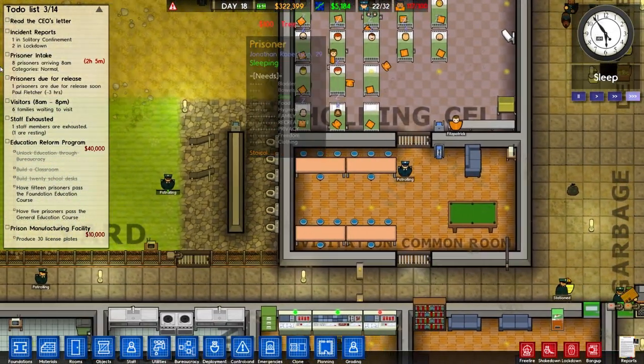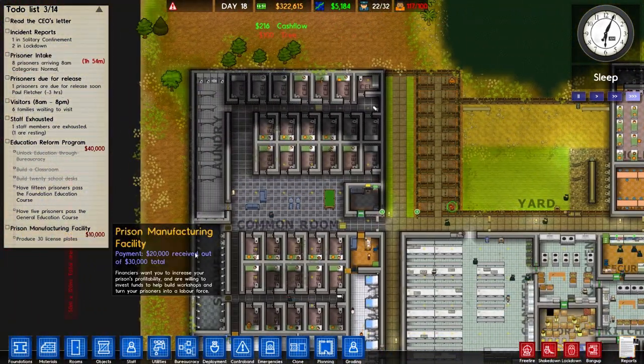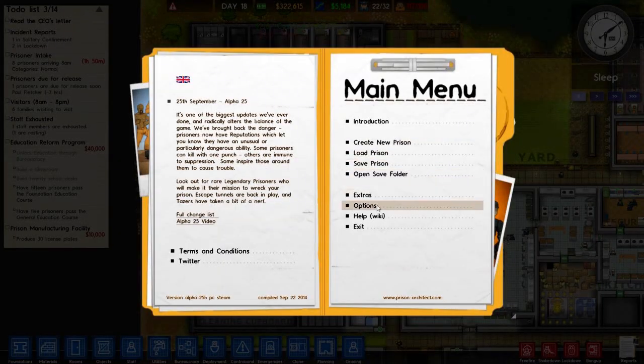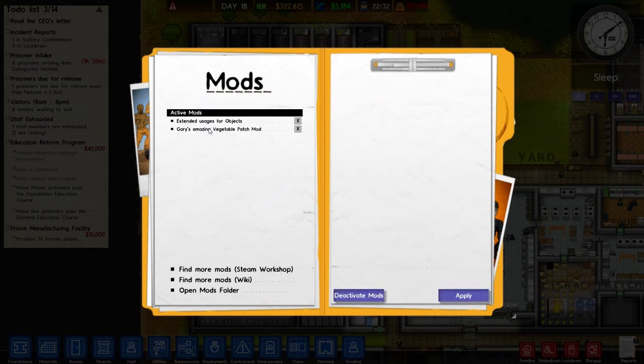For those of you wondering, I do have a mod installed. I use the Extended Usages for Objects mod, and Gary's Amazing Vegetable Patch mod, which is kind of an official mod. As always, if you're interested, more mods are available through the Steam Workshop.